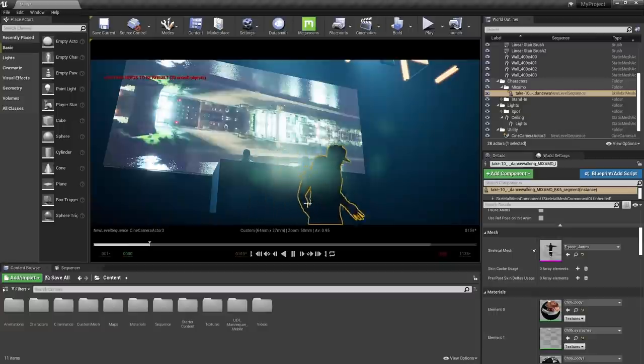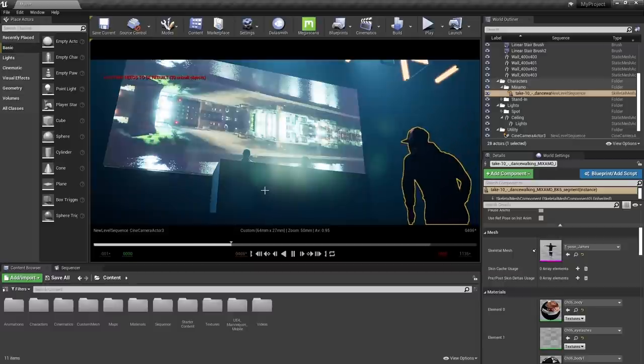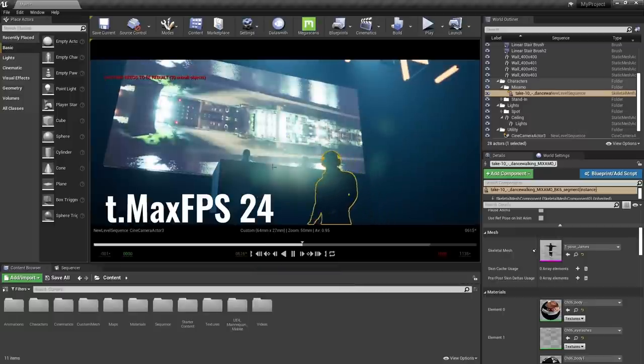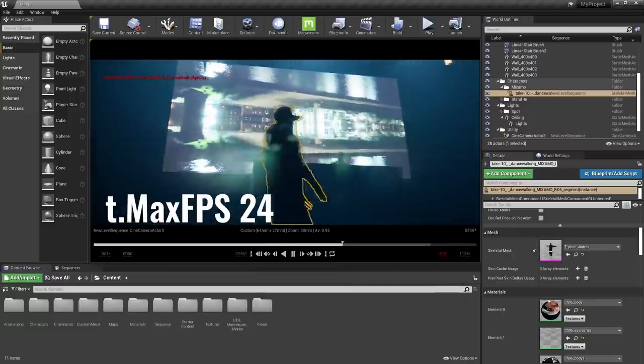Next up we have frame rate, which is super important to getting that filmic look. Movies operate at a standard 24 frames per second. Since we're making movies, hit the tilde key and type t.MaxFPS 24. This locks your viewport frame rate at 24 frames per second so you can get a feel for your final export.